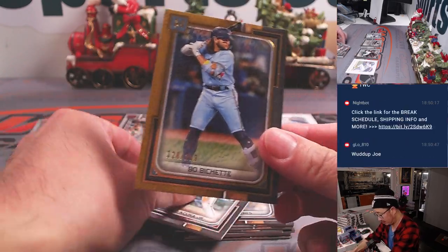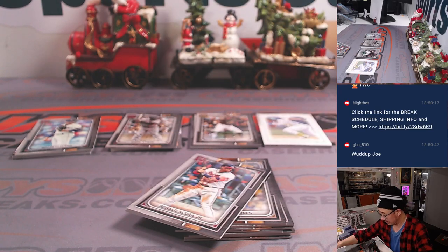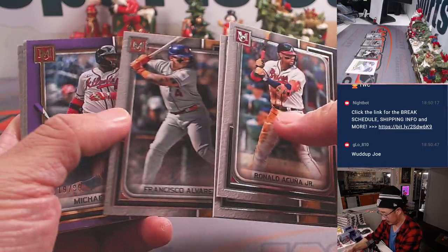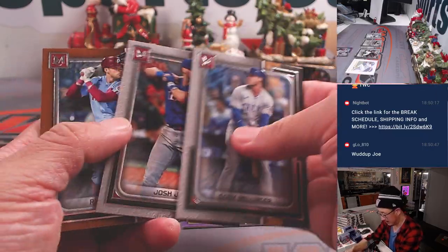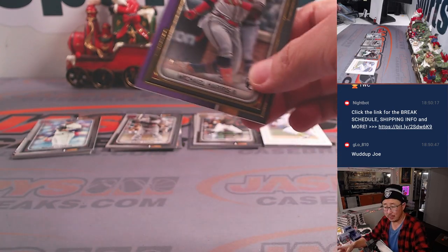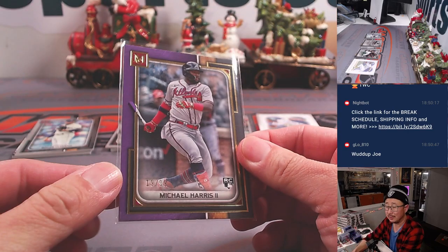We've got some Beau Bichette to $2.99. G-Lo, what's going on? Michael Harris to $19.99. Beau Bichette will go to the AL East — that's for Kenneth. Michael Harris will go to the NL East, go to Eric.